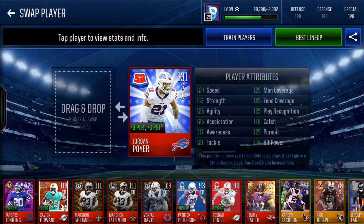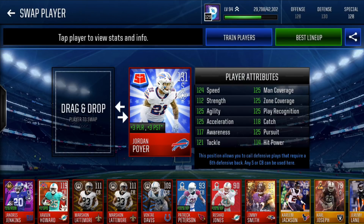In our dime we have Summer Blast Jordan Poyer — 131 overall, plus 3 play rec, plus 3 pursuit. 124 speed, 125 agility, accel, man, zone, play rec, and pursuit. Some great stats, and this guy is a pick machine.